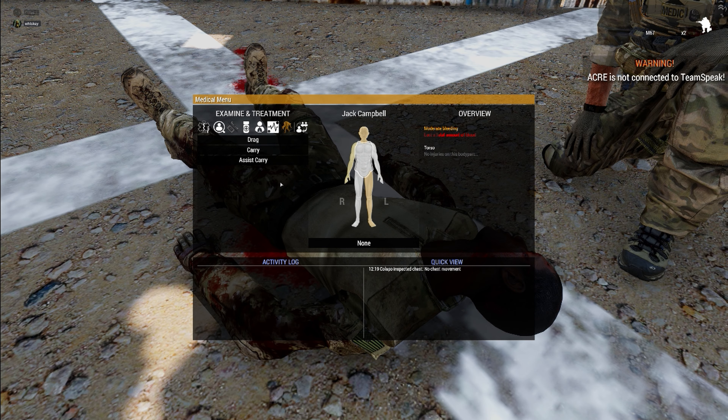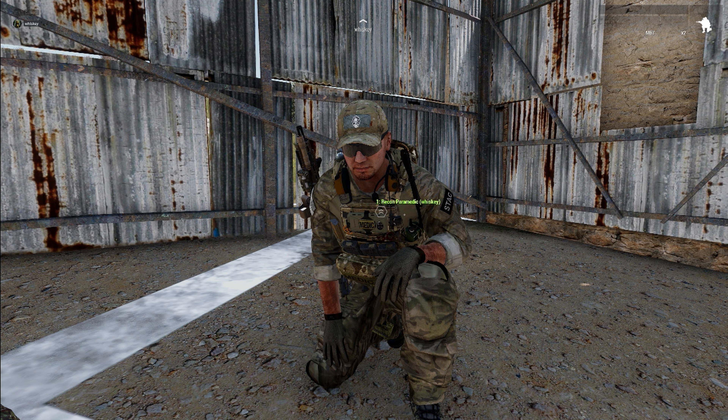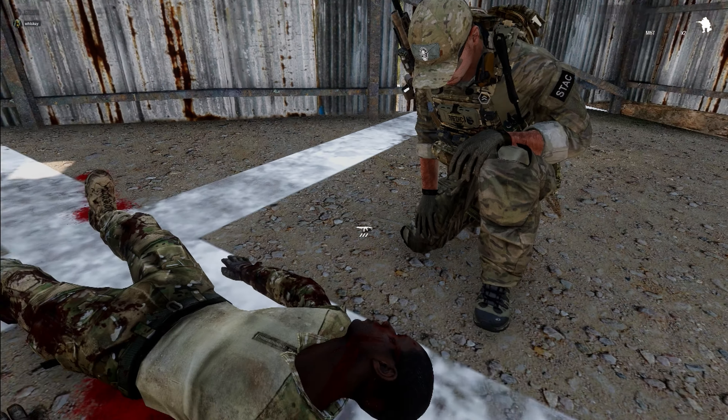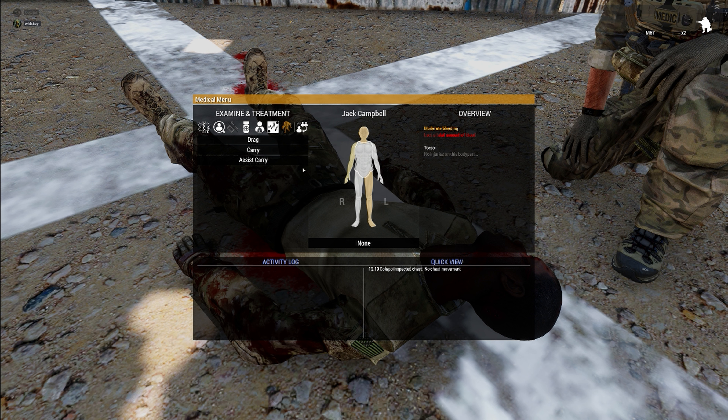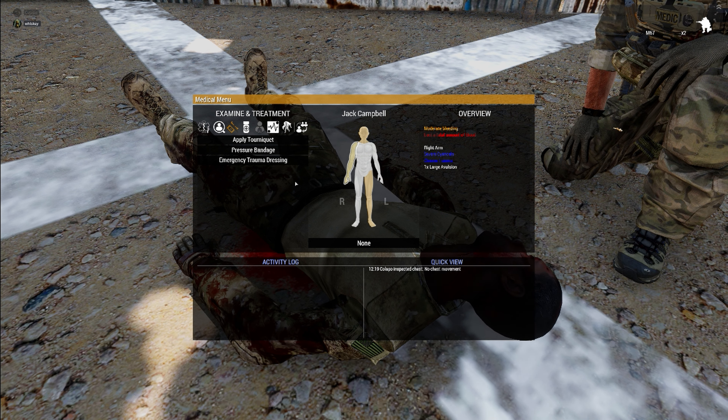This guy is obviously dead. Let's talk about our MARCH algorithm — what we would have done for him if we'd gotten there in time. The first M is massive hemorrhage: stop the major bleeding. Walk up to a patient, look for limb bleeding, and consider tourniquets. Always go for the limb bleeding the most first. If his left leg has 15 avulsions and his right arm has two, it takes the same time to tourniquet either, but stopping the left leg saves more blood.